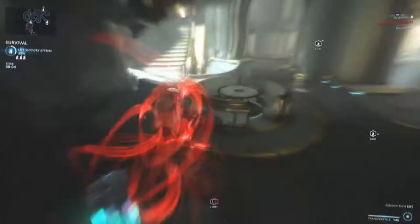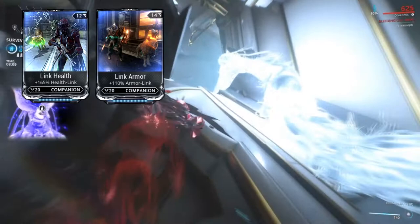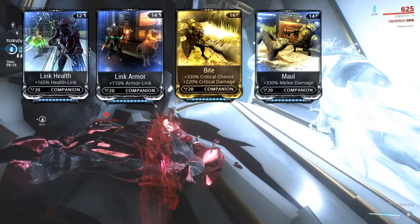So what are we doing here? First off, I'm obviously going to link health and armor with Nidus because he's got a bunch of it. Next, I want to give my buddy some teeth and claws with Bite and Maul, giving them increased damage, critical chance, and critical damage. Speaking of those stats, Hunter's Synergy — since I'm using a high crit chance weapon and boosting that crit chance even more, I might as well share those stats too.